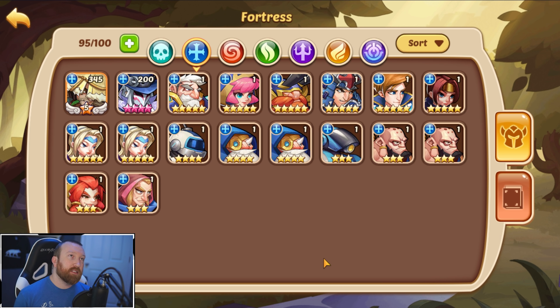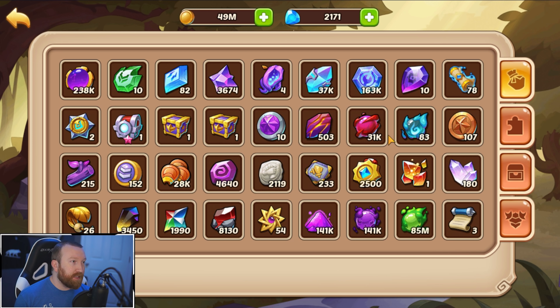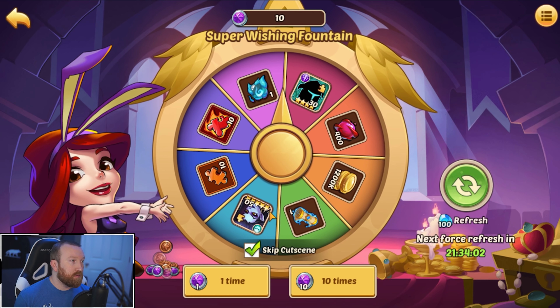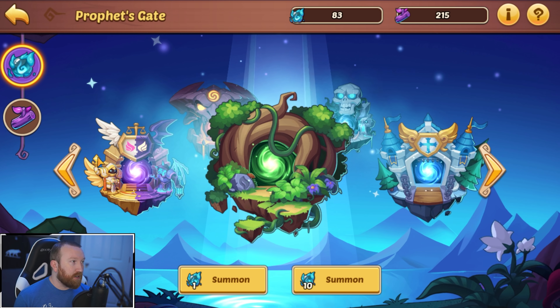We need 15 total fortress puppets and right now we have eight, so it shouldn't be that difficult. We've got the 80 orbs and should be good to go. Jara isn't going to help us out, so all 80 are going into fortress.